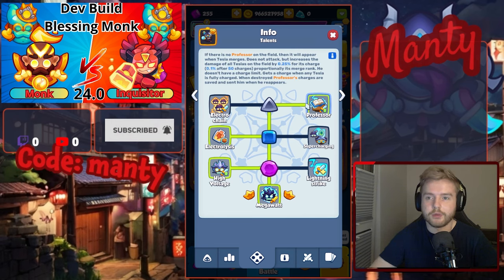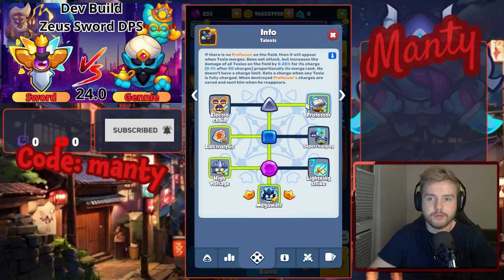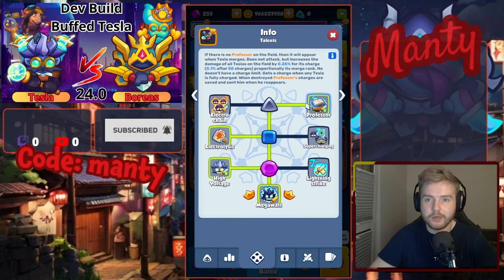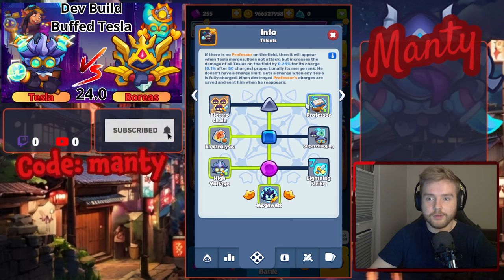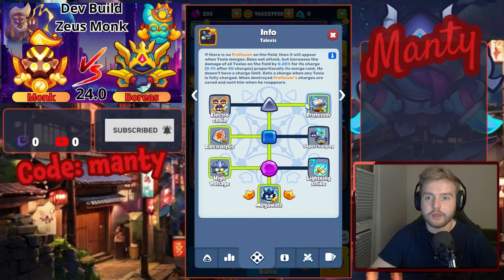The right side talent is really looking promising. Now you will get a Professor on your board. It will be receiving charges for every merge next to fully charged Teslas. Up to 50 charges, it will buff all Teslas on your board by 0.25% damage. After 50 charges, it will be decreased to 0.1% per charge. It does not have a charge limit.